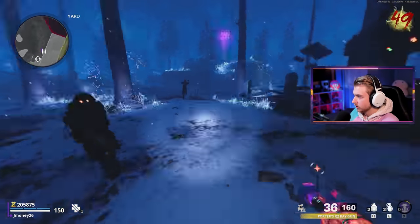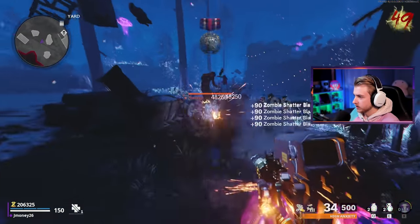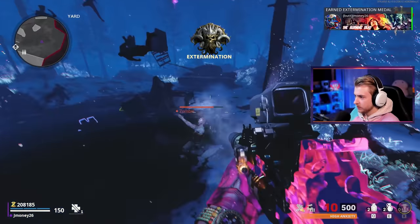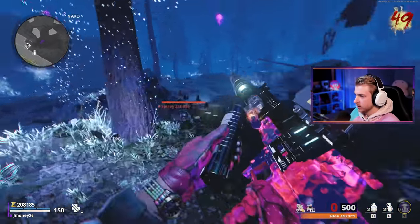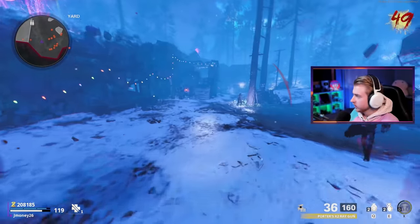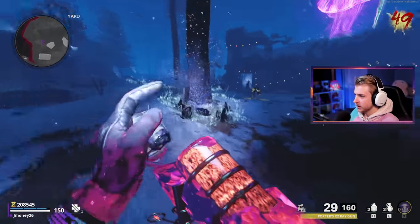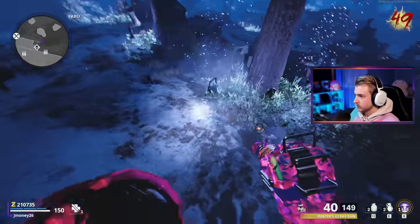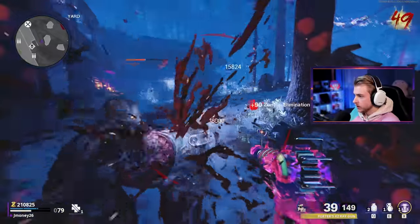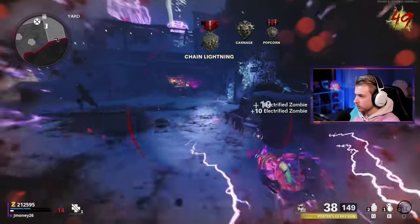I might start limiting myself to checking these crystals every 10 rounds because it takes forever. We're not really getting anything out of it and we're already set up with the ray gun. It's just gonna be no perks for as long as we can do it — I don't think they're gonna be generous. Hopefully I jinx myself right now and it drops one in this very last crystal. Nope, ammo. It's not worth it. Sometimes I'll just go around getting extra scrap and ammo. I'll check it every 10 rounds. I've been playing for about three hours at this point.